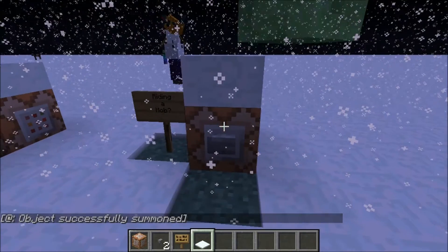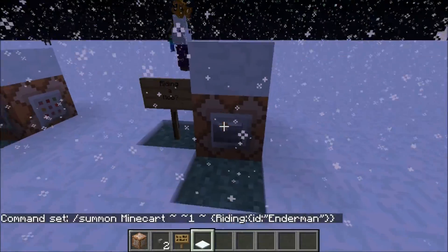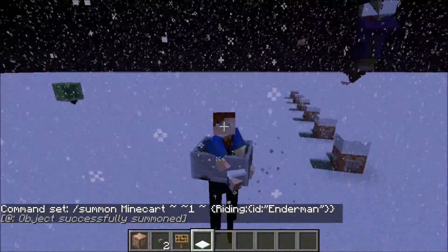If you want to ride a mob — any random mob — so what have I got set up? Enderman. You can just change that for any mob. I've got the Enderman saved up. You can just click the mine cart. There you go — I am the Enderman.